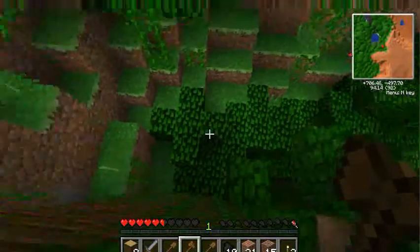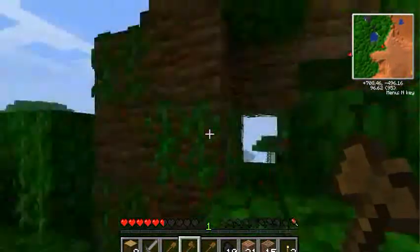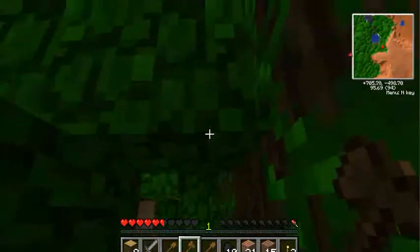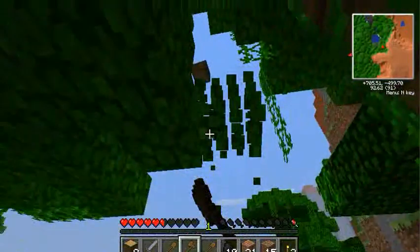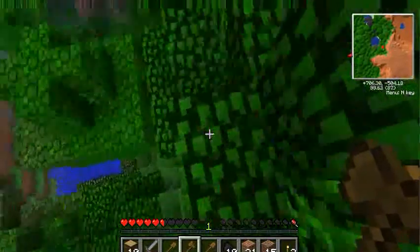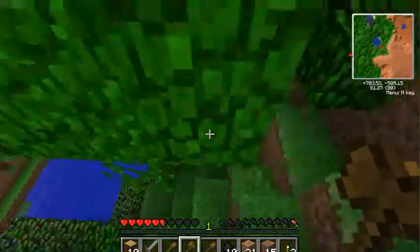That wasn't so bad, was it? But that was almost a disaster. Drat — back up. Grab my wood. This is one of those mountainous jungle biomes added by Extra Biomes XL, I believe.